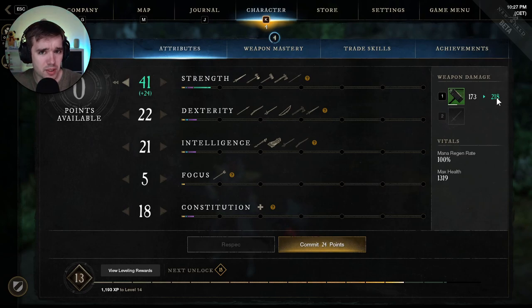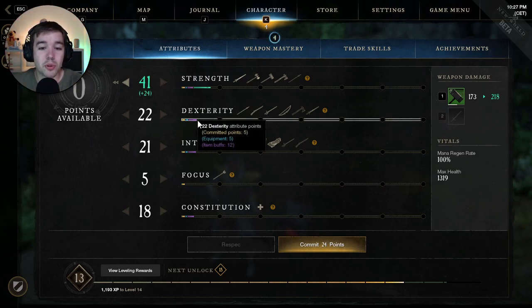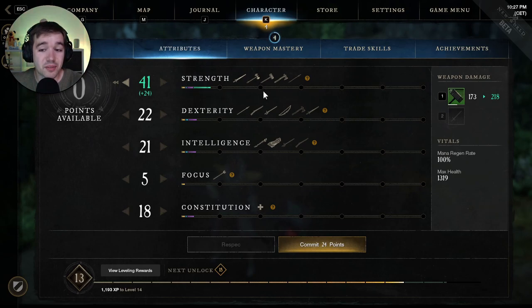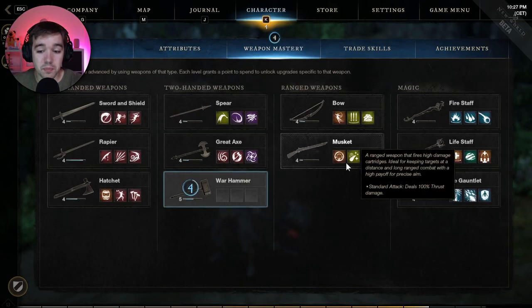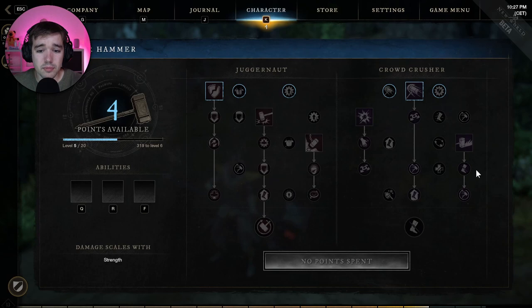Keep in mind you can get gems that change attribute conversions for other weapon types, but that's not what we're covering here. We're talking about the basics. So going full Strength, it deals 218 damage. It's important to know your weapon damage because your spells deal a percentage of it.